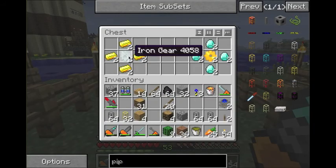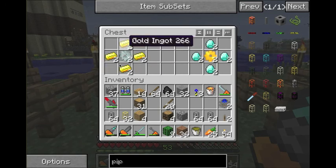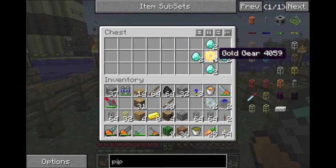The gold gear is a simple recipe — it's iron with gold around it. So iron gears, which start as wood gears, become stone gears, then iron gears, and then you turn them into gold gears. You need two of them. Make four altogether — that's 16 pieces of gold.